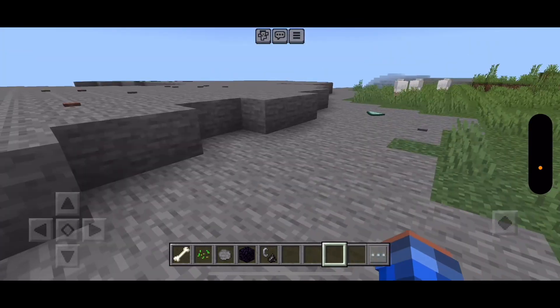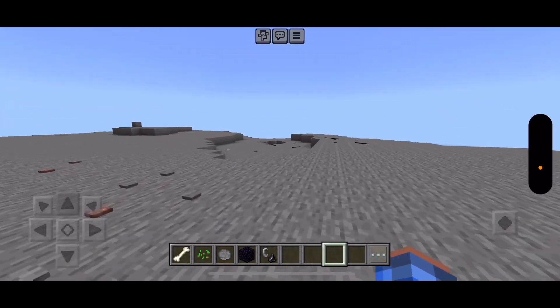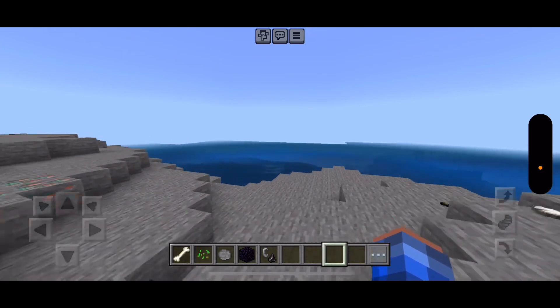Also, you'll find prismarine shards sometimes. So that means you won't have to go to an ocean temple — water temple.